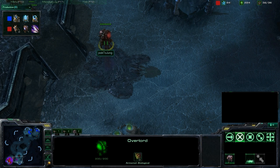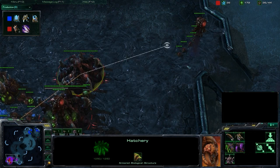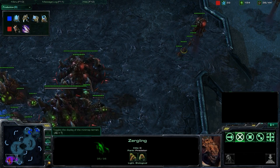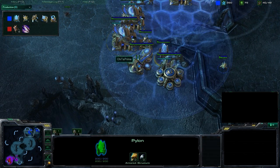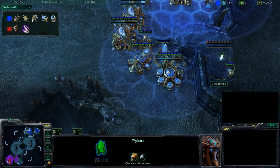Overlords vomiting some creep all over the place. Looks like we're actually seeing Hydralisks out of him — he's using this extra Larva to make some Hydralisks, and he's got his Metabolic Boost, so we're probably going to see a Ling-Hydra combo. Hydras will be great against this base build because the Hydra will be able to outrange this Photon Cannon and easily pick off these buildings without much fight.